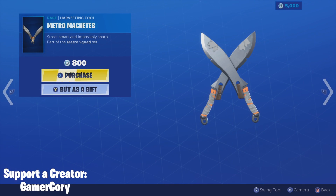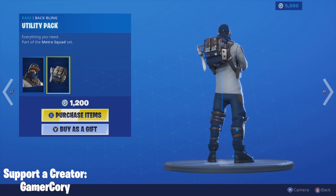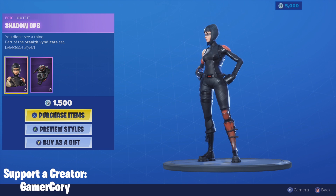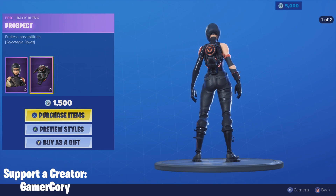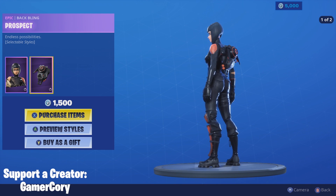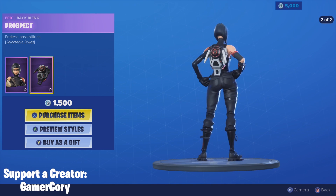We got the same ones as yesterday — Metro Machetes and Shotcaller with back bling Utility Pack. Nice. And then we got Shadow Ops. I believe this one's been in the store recently, at least it looks familiar — I could be wrong. We got Prospect for back bling on that one. Looking groovy. Hang on, there were multiple styles for that one — let's check that out. Preview Styles. Yes, the back blings are different. Nice.